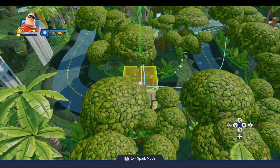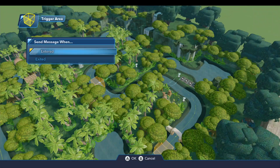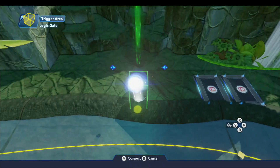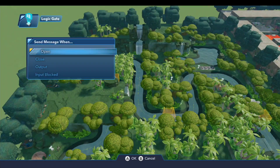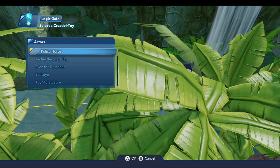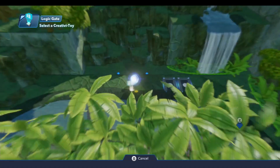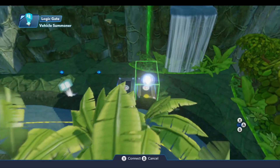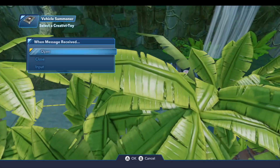The next thing trigger area number two needs to do is set up the zebras around the bend. So we'll do a new logic connection when entered by player, any — we're going to come over and input into this gate, and we're basically going to do the same thing that we just did for the elephants. So on output from this gate, we'll come over to each of these vehicle summoners, scroll down to mounts, and do the Toy Story zebra. And just like before on the first one, we'll do a new logic connection when generated — turn around and close this gate so we only do this once.